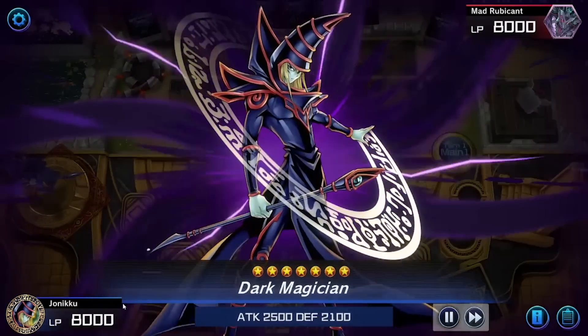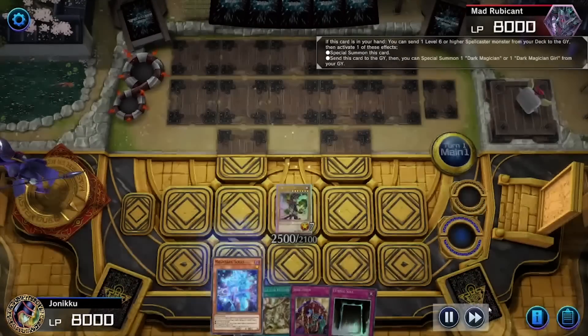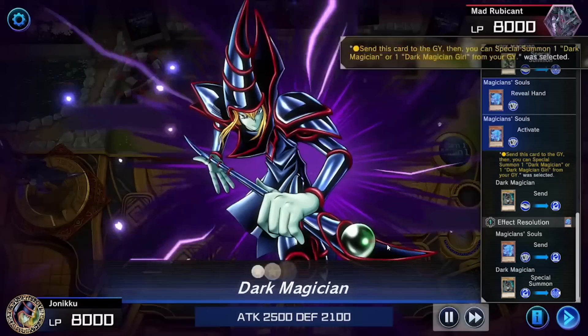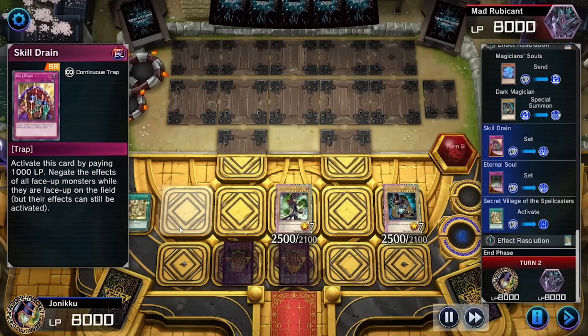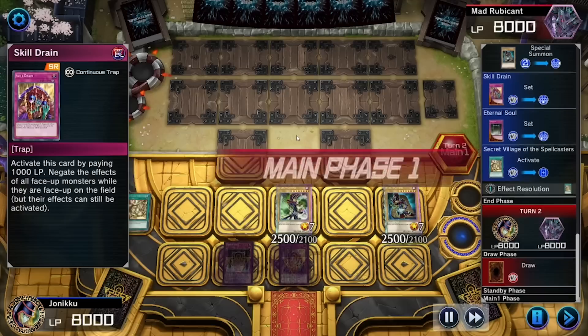So here I used Fusion Deployment and showed my boy Master of Chaos, so I summoned Dark Magician. Then I used Magician Souls to summon another Dark Magician. Now here's the thing — I have Secret Village of the Spellcasters, Eternal Soul, and Skill Drain. So what can my opponent really do unless they run a spellcaster?